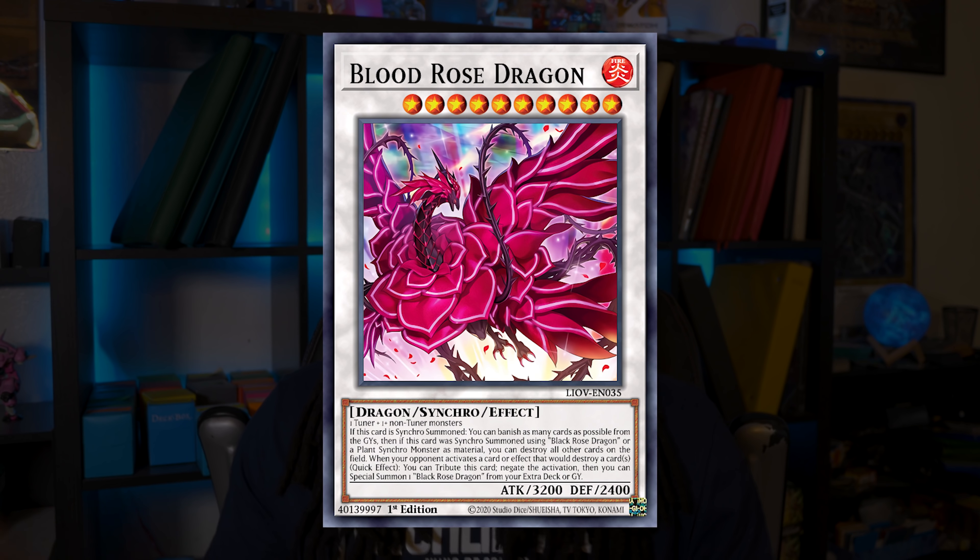Ruddy Rose Dragon is poised to become the best Synchro Level 10 in the Yu-Gi-Oh card game. It banishes all cards in the graveyard and can destroy all cards on the field if you used a plant Synchro monster or Black Rose Dragon as material. If your opponent activates a card effect to destroy cards on your side of the field, you tribute Ruddy Rose and special summon a Black Rose Dragon from your graveyard or extra deck. It's a generic Synchro with a 3200 body and currently sits at $10.